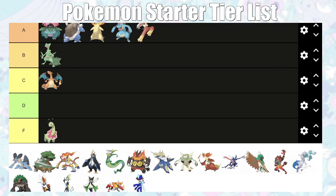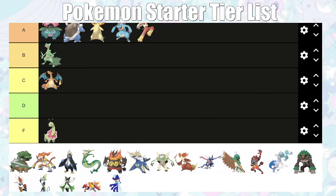Blaziken is a tier above Sceptile at A tier. It's horrible into Roxanne, but you can just pick up a Shroomish or a Lotad, which is a Sapphire exclusive. It's okay into Brawly, decent against some of Watson's Pokémon, good for pivoting into Flannery, and really good for Norman, who can otherwise be a massive run ender with that Slaking. It does fall off in the late game — horrible into Winona, Tate and Liza, and Wallace — but it's really good against Steven in Ruby and Sapphire.